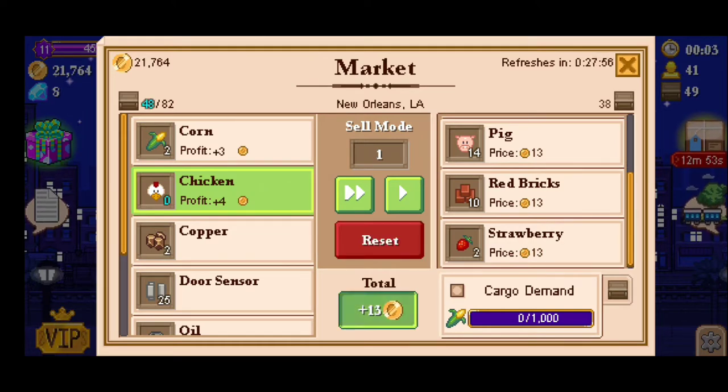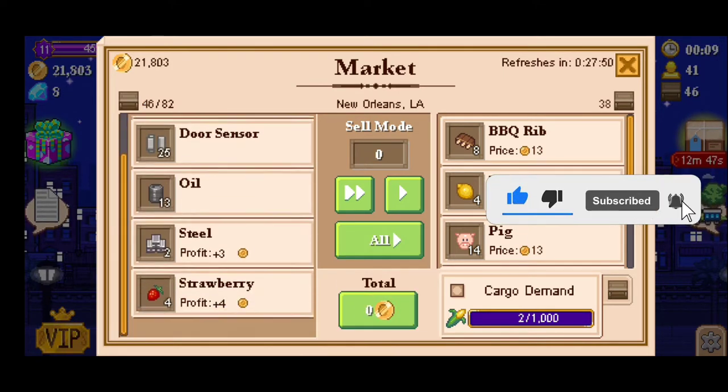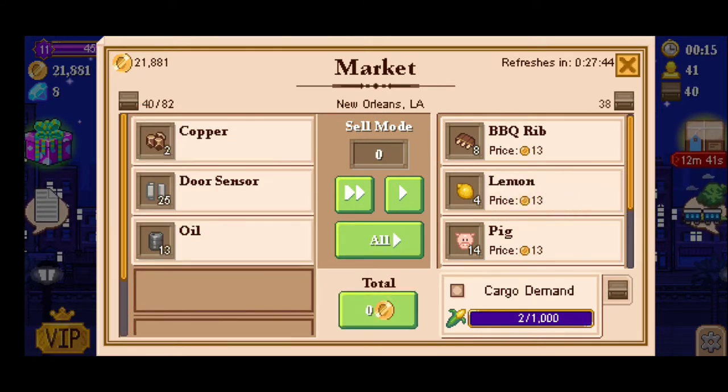For example, if I'm going to sell the chicken here it's plus four, so for every coin I'm going to get three gold coins — same for the steel. You do want to watch out for this; every time you have that high profit amount you want to sell. At the beginning it's not going to be that much.